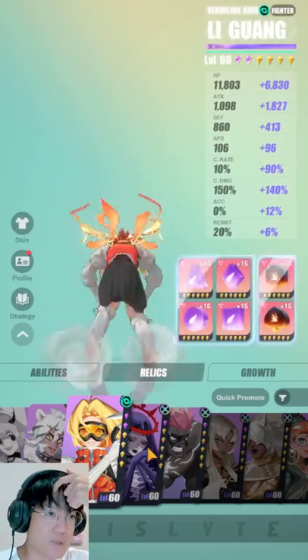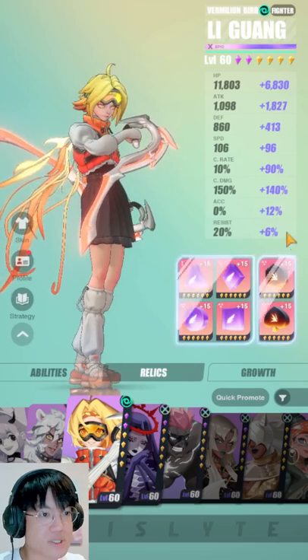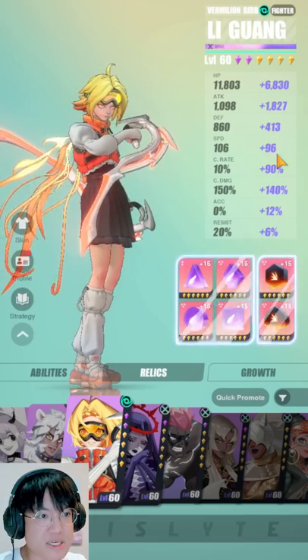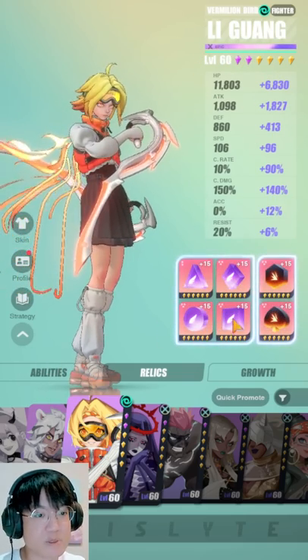And now next we have Li Guang. I've changed her kit up just a fair bit — I've actually reduced her accuracy. I'm trying to push her to be more offensive, so I've lowered her speed in exchange for more attack power and crit damage. I think this right now is quite solid. With this spread of stats, she is actually quite a high performer.